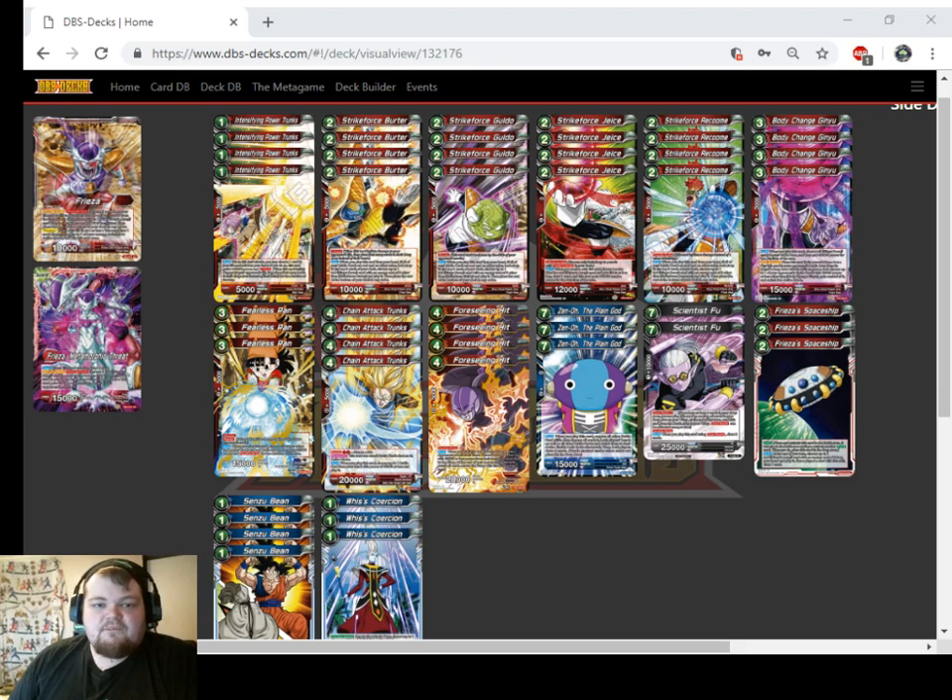For our Ginyu guys, we have 4 Burter, 4 Goldo, and 4 Raccoon. These guys are all pretty much the same — they are 2-drop 10k attackers. Raccoon has Double Strike, Burter has Critical, and Goldo has Blocker. What they do when they come into play from your hand: you look at the top 5 cards of your deck and choose a red Ginyu Force card with an energy cost of 2 other than themselves and play it. You won't get to go endless streaming these out of the deck, but for 2 energy you're getting two 10k attackers. That's going to help us apply a lot of pressure in the early game, and it can help us extend some pressure in the late game, like building a board for Fearless Pan.